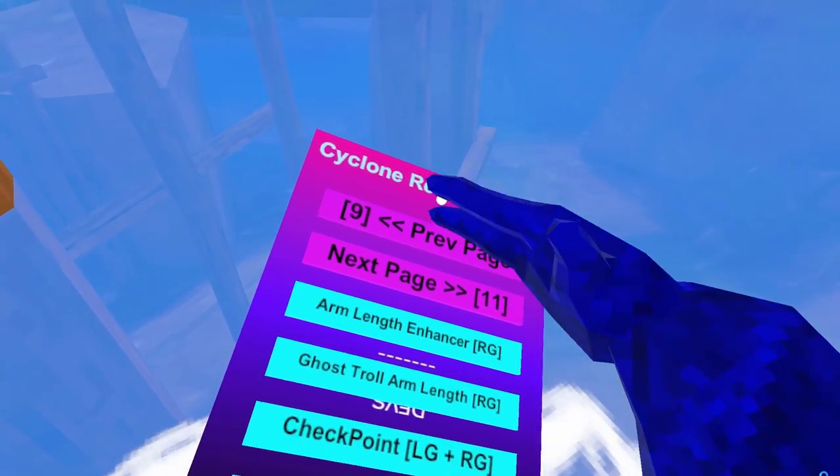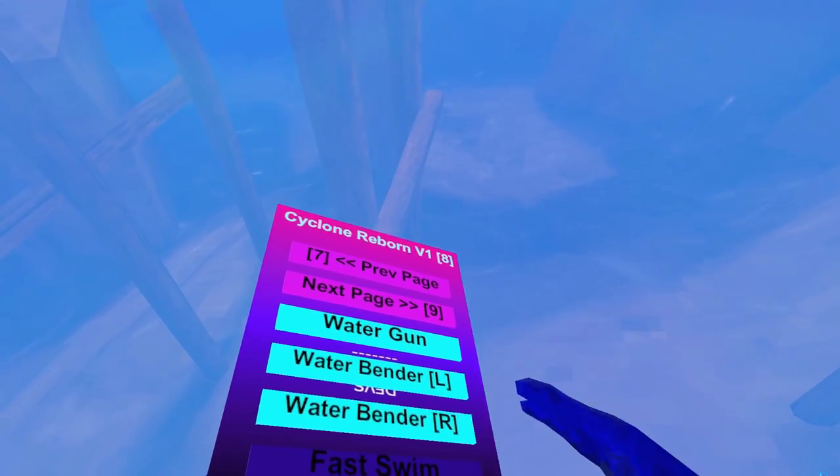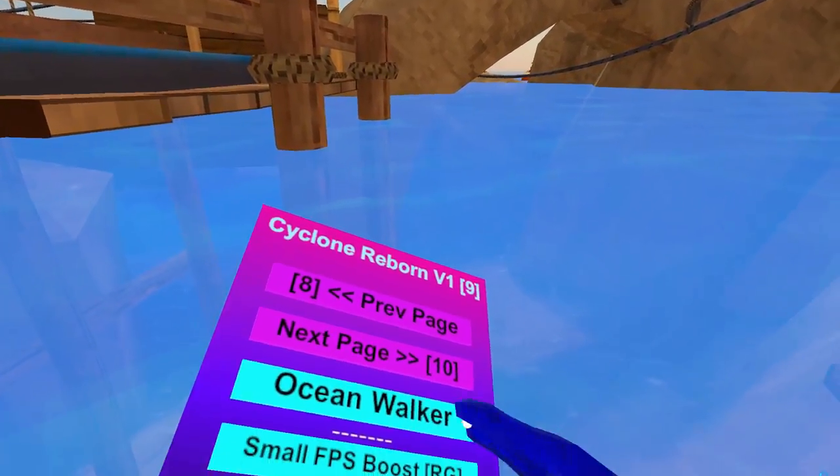So now let's go back. Okay, fast swim just doesn't work. Ocean Walker — that turns it off. Now we can test out fast swim. Yeah, that's real fast. That's insanely fast.